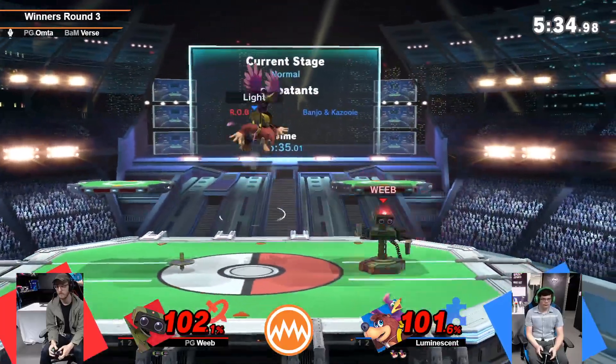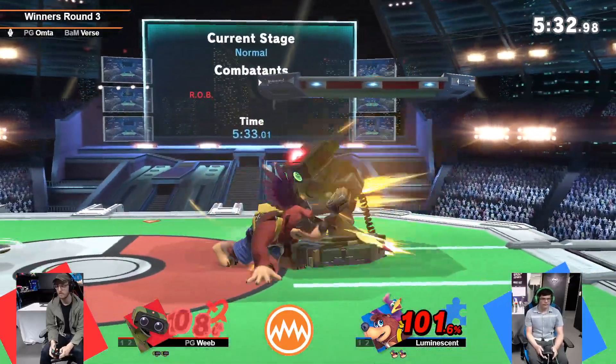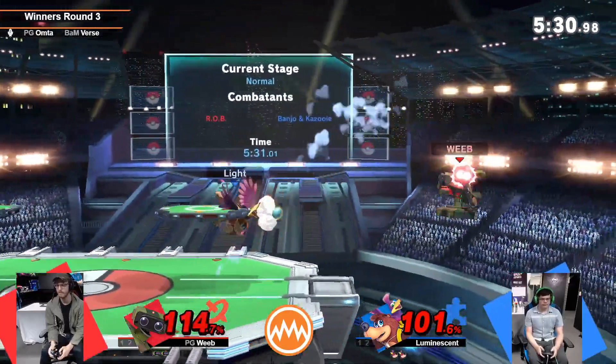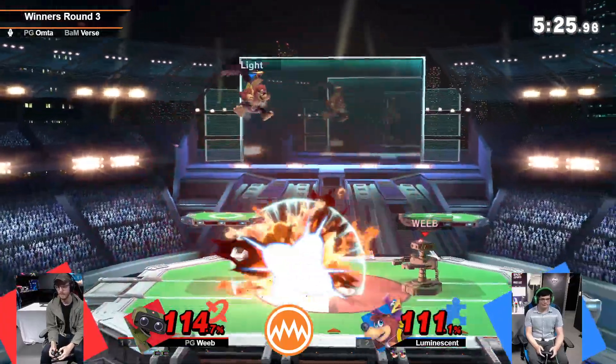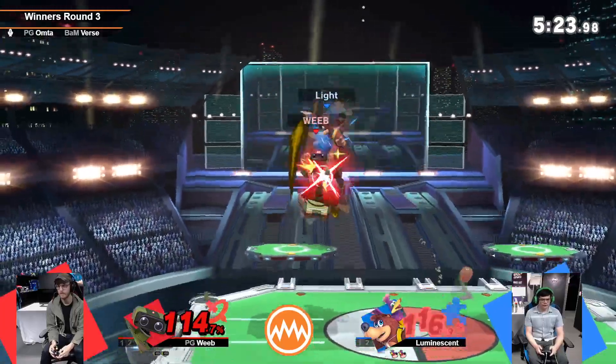His disadvantage state is pretty bad in most situations, but if he's in control, boy. That forward air? Minus four, minus five on shield, depending on if it's the early or the late hit. So safe. That is very safe. And auto-cancels as well.